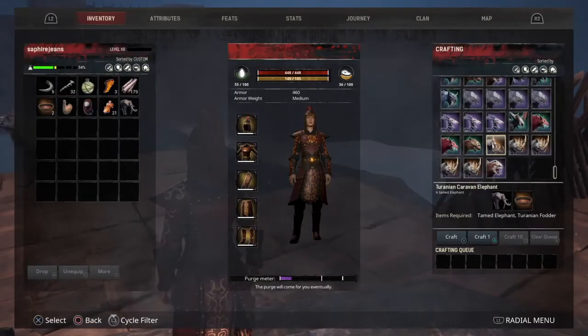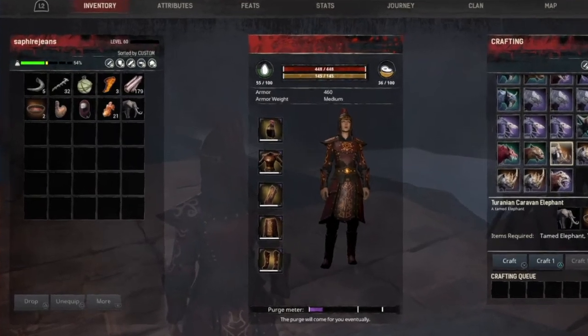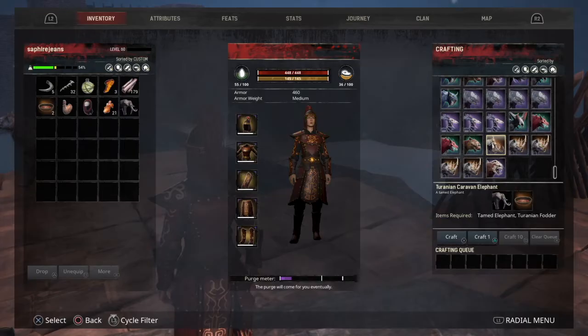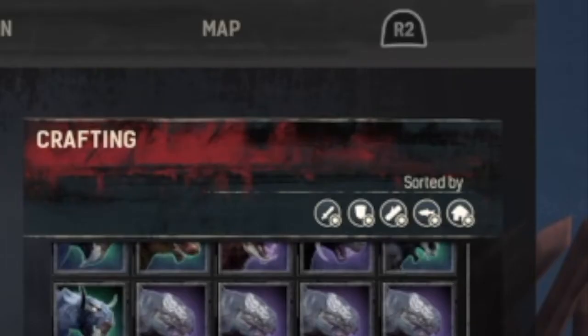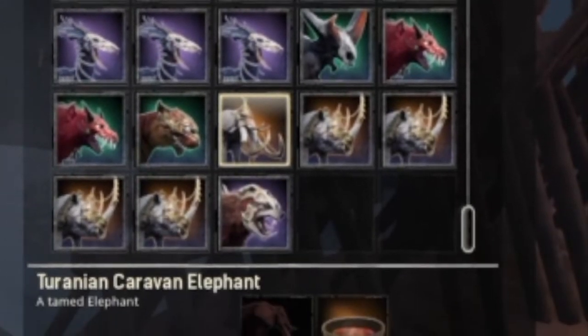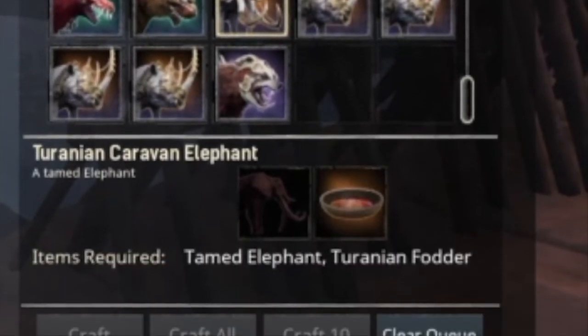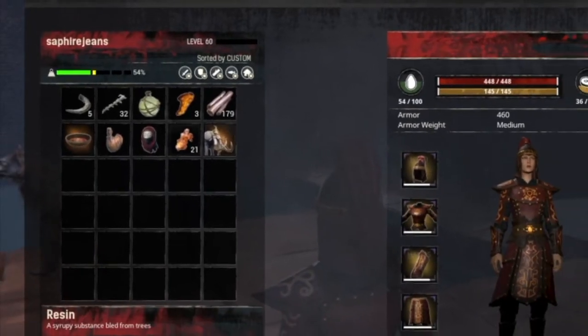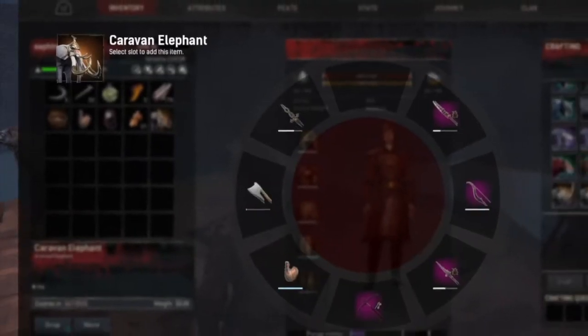Now it's time to put it all together. In your inventory, you should have your tamed elephant and your Terranian fodder — I made two, but you only need one. In your crafting, if you scroll down, you will find the Terranian Caravan Elephant. Simply press X and it'll go in the crafting queue. And there it is in your inventory.